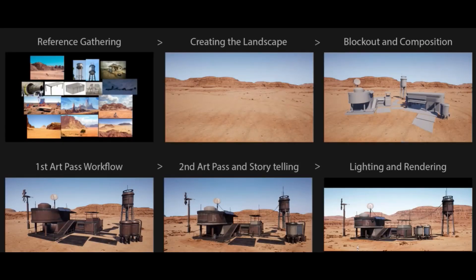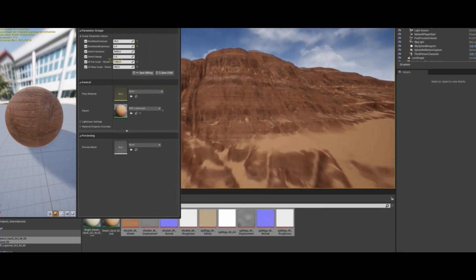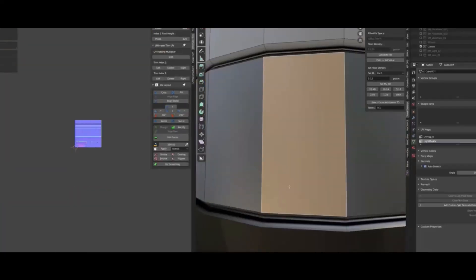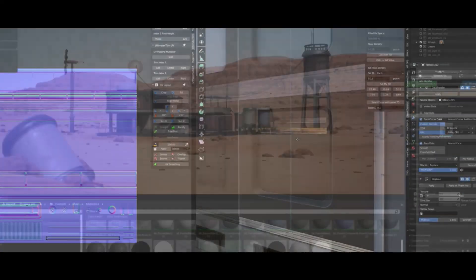This course teaches you how to make an environment in a real engine from start to finish. From this course you will learn to create the environment assets in an intelligent way, with many tips on workflows which include the creation of shaders, lighting, composition, optimization, and many other skills you need to know to become an effective environment artist in the games industry.